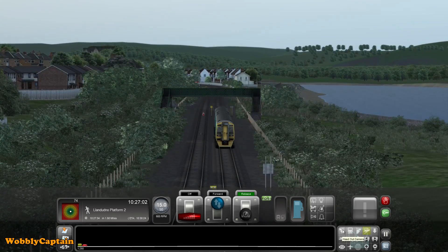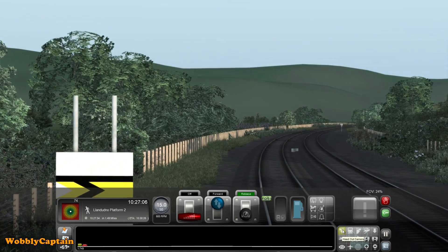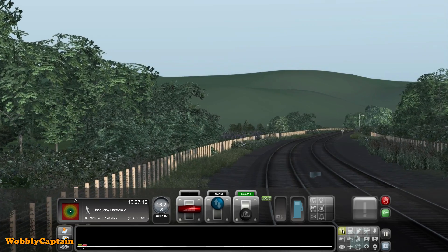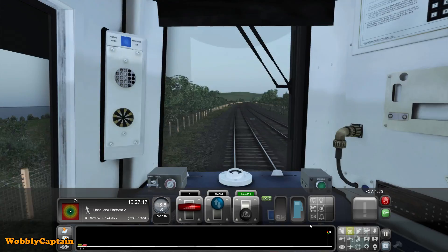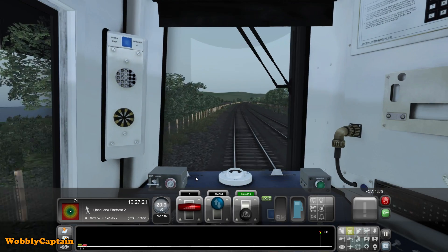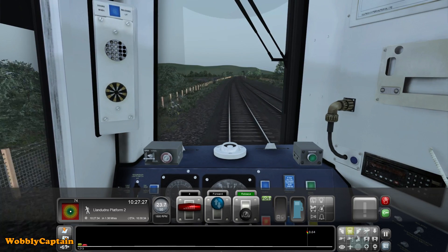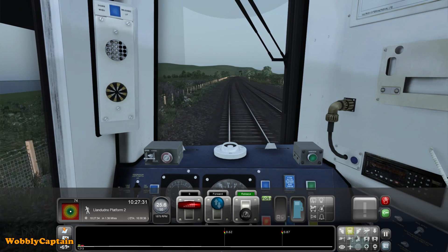So we're on our way to Llandudno Platform 2, where we've got to unload the passengers, and then basically all we do is come all the way back - and that's the scenario. It lasts for about 20 to 25 minutes, depending on - obviously you can do it quicker if you can stick to the speed limits a lot better than I do - it's probably about 20 minutes long.